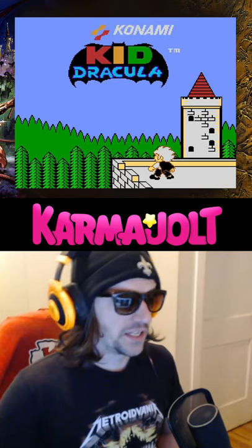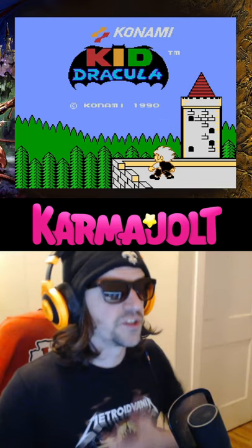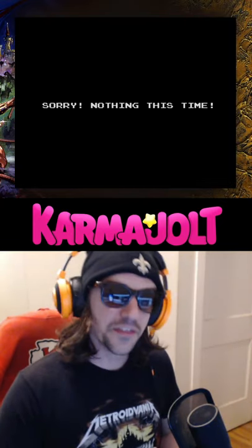In Kid Dracula for the NES, if you enter the Konami Code on the title screen, you'll hear a sound to confirm, and then when you start the game, it will apologize to you, saying: "Sorry, nothing this time."